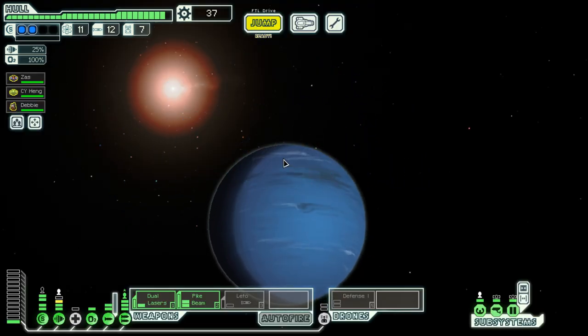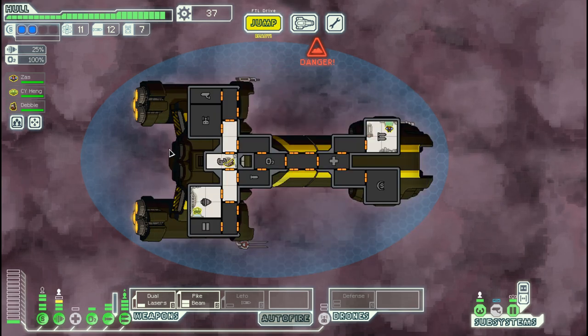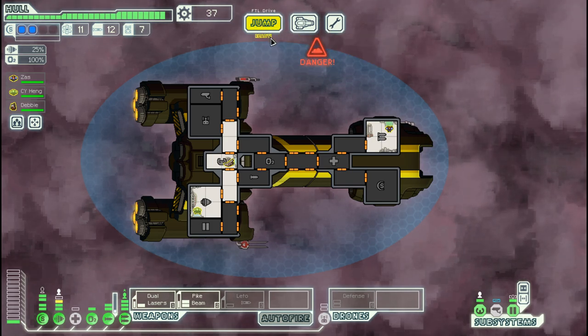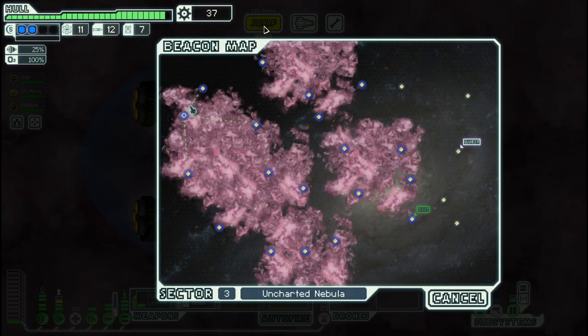Hello boys and girls, my name is Otis D and welcome back to season 17 of my FTL series. We are in the Federation Crusoe Layout 2, in the third sector which is Uncharted Nebula.